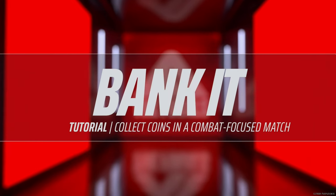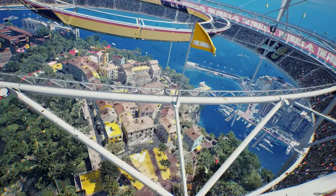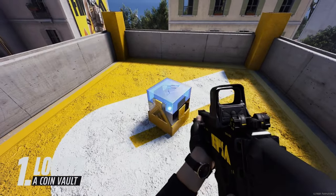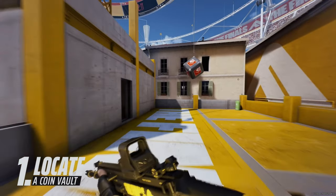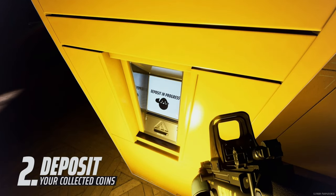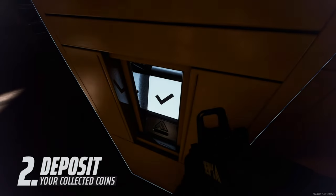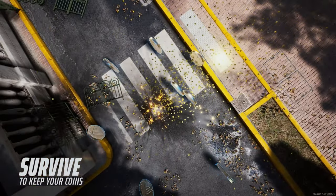The arena's about to rain coins — welcome to Bank It. Four teams, three players each, and coins absolutely everywhere. Head for the vaults to get those coins. The more coins you're carrying, the longer the trail gets behind you, and the longer your trail, the bigger the target on your back. Your team doesn't earn those coins until you deposit them. If you're eliminated while carrying coins, they'll scatter for anyone else to grab.